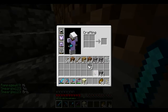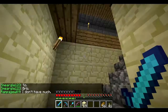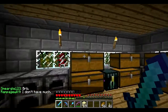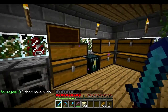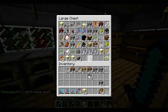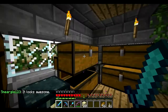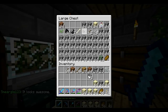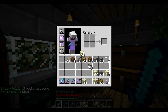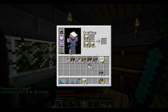Since it's nighttime, we should work inside. For those of you wondering what we could possibly do inside — oh, I'm so glad you asked. First, we need smooth sandstone because that's the best material ever. I like the sandstone. We'll make some.